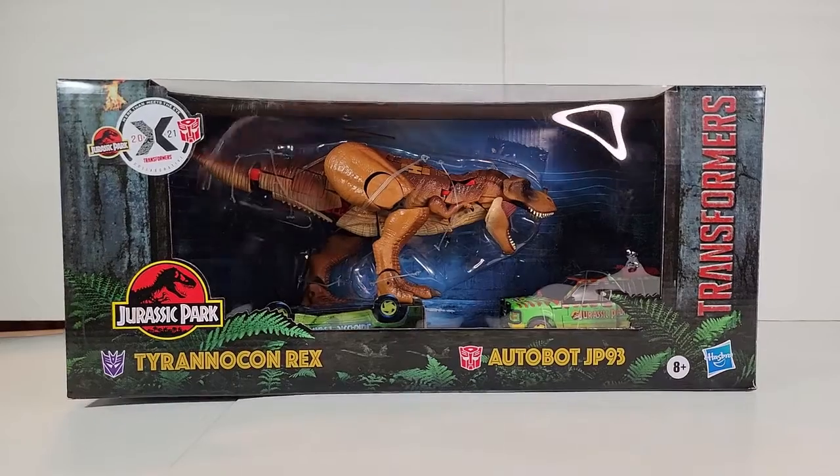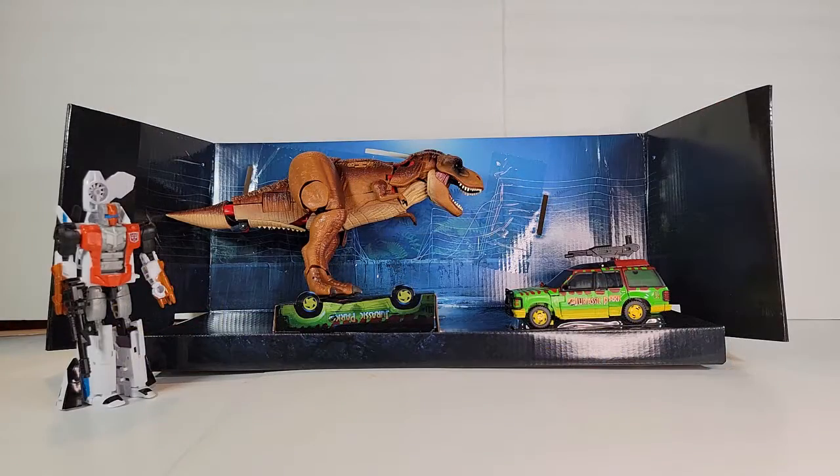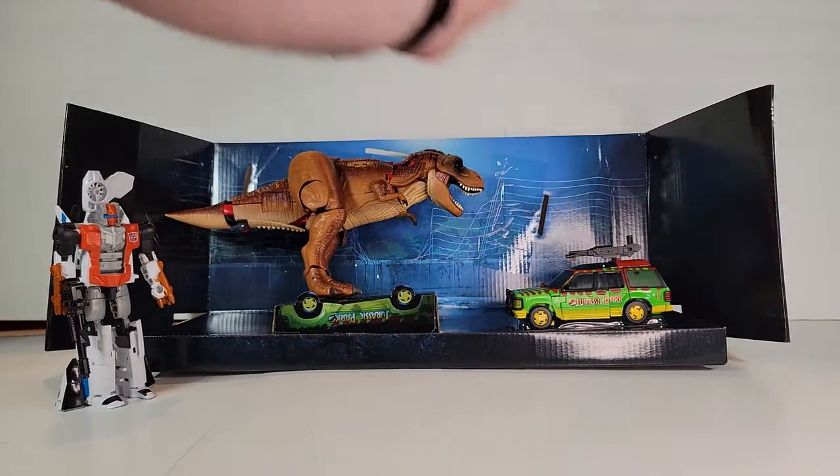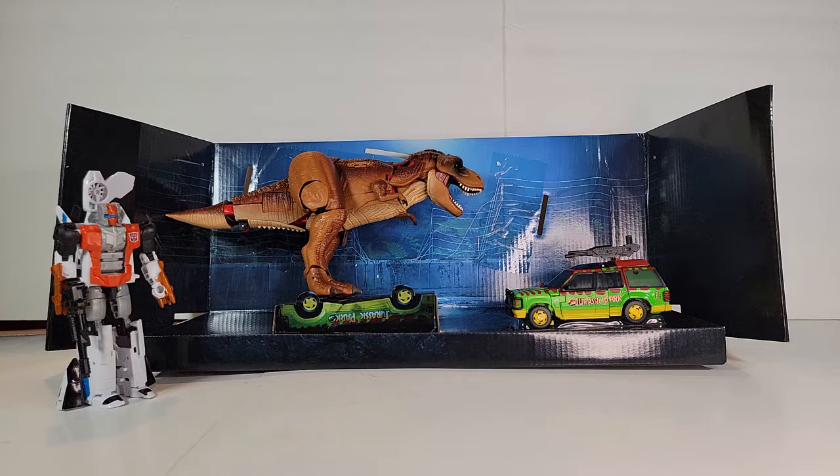Let's go ahead and get these guys out and take a look at them. Here they are out of the box in the full diorama — got the overturned jeep like I was saying, got the forest, it's a night scene. It all looks really neat.